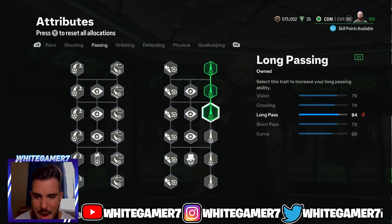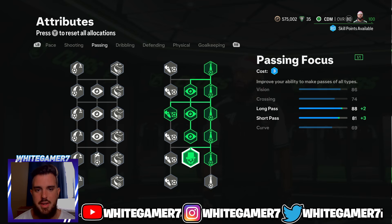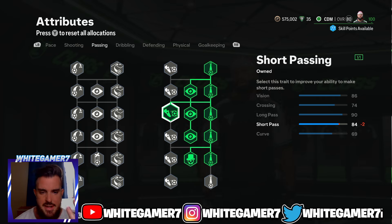From passing, get the long passing filled out, then get your short passing and vision. This gives you 90 long pass, which is really really good — you can send those through balls and over-the-top through balls to your teammates so they can be through on goal. You get 84 short pass, which will do the job as long as you're aiming properly, and 86 vision which will help with how accurate those through balls come out.